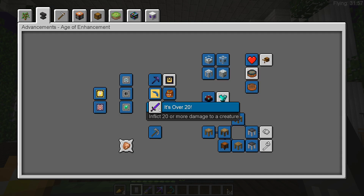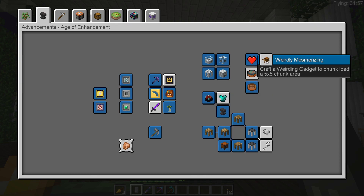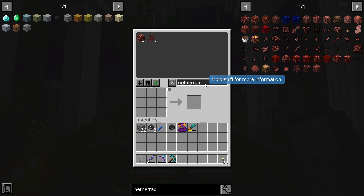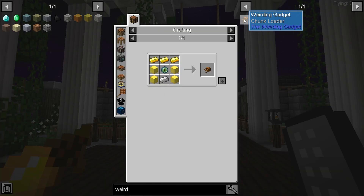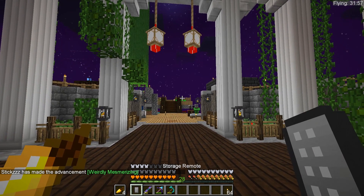Inflict 20 or more damage to a creature - okay, so that might require us to create a really cool weapon for that. Craft a lumber axe in the tool forge to cut down entire trees, and craft a yo-yo. I do want to get a yo-yo guys, you can use it as a weapon. It's pretty cool. Craft a weirding gadget to chunk load a five-by-five area. Let's just type in 'weird' for now - see if we can make this. We can! Okay, so that's one of the challenges done.